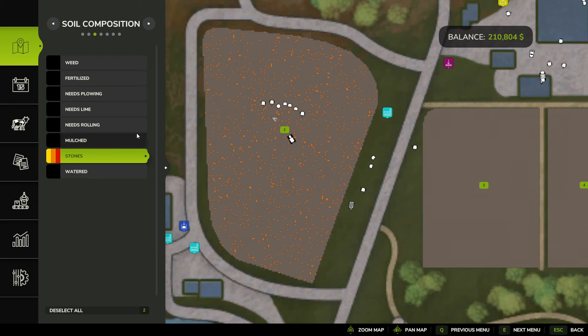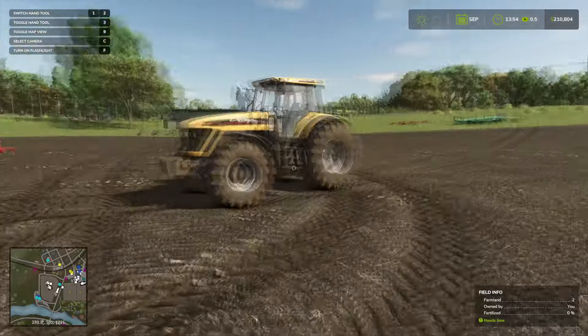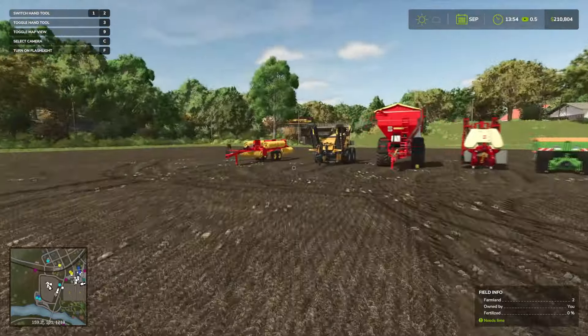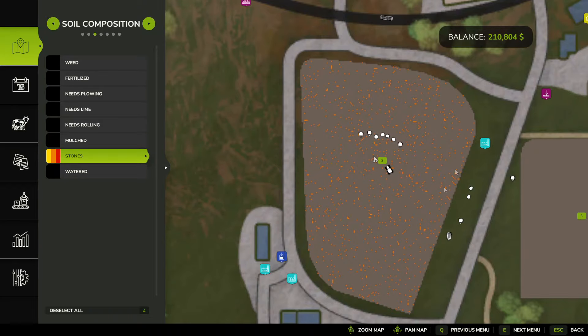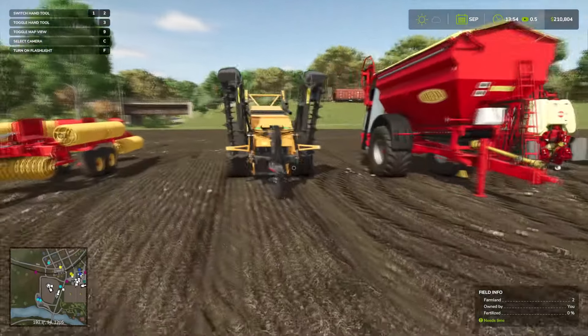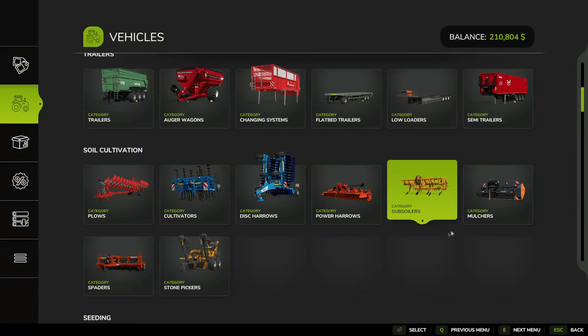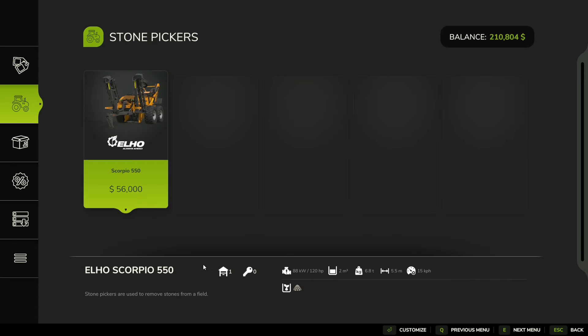We can see the stones that need to be picked up. You can push the stones back in if they're yellow, but unfortunately the subsoiler reveals a lot of the orange or red stones, which have to be picked up with the stone picker. Let's quickly look at the soil cultivation section — there's the stone picker. There's only one version, so go ahead and pick it up.